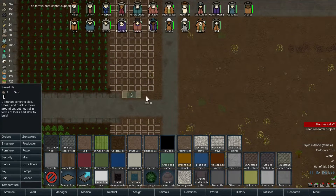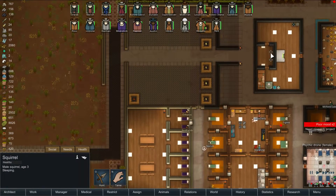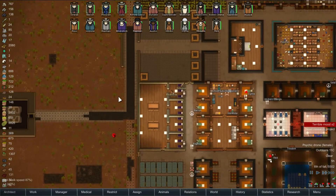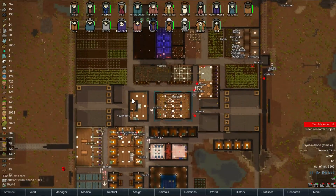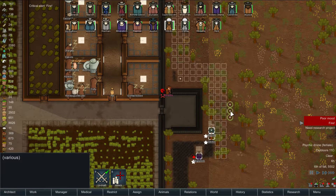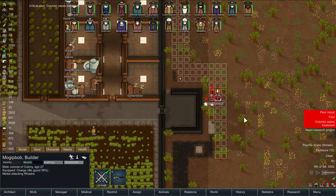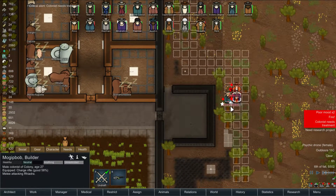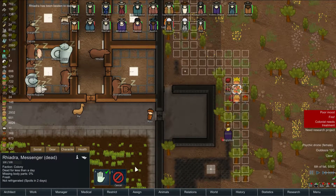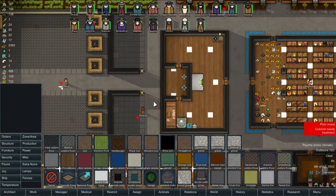Pave tile. Mad animal - local wild boar has gone mad. Can someone just flick the turrets on? The psychic drone is making everyone crazy. Not good. Oops, well she's dead. That really really blows losing one person to just that - oh well.